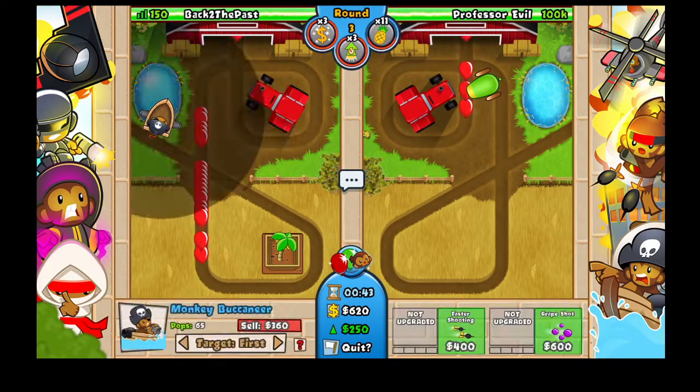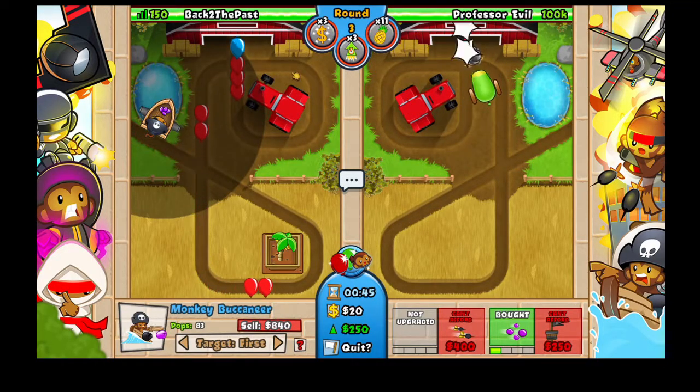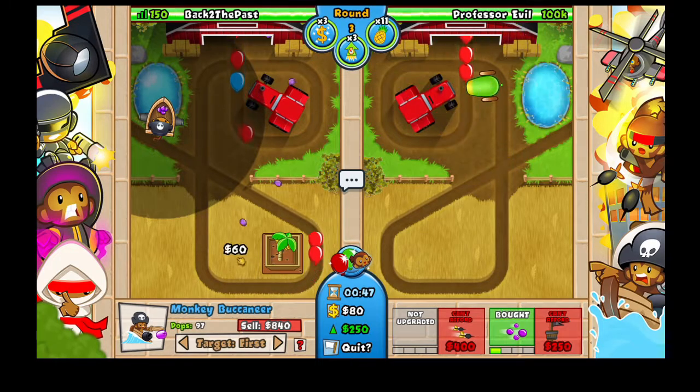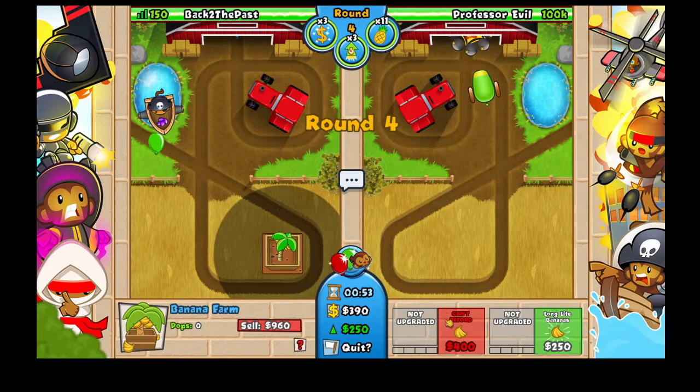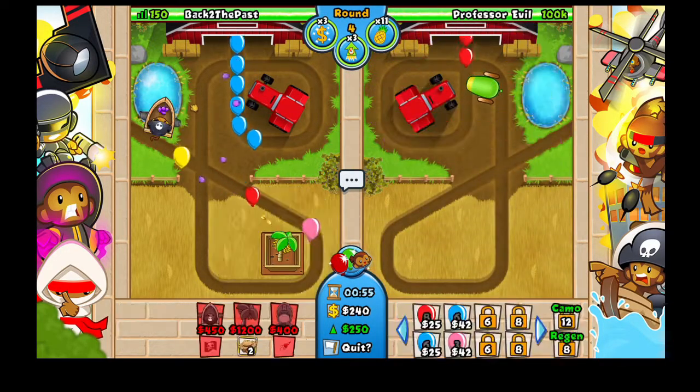Just keep using the pineapples and now we can afford the grape shot. During the eagle choke you should not collect any bananas — just move your cursor or your finger away for a few seconds while it's happening.